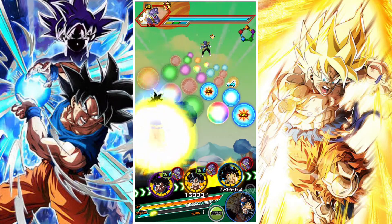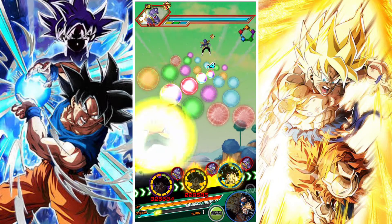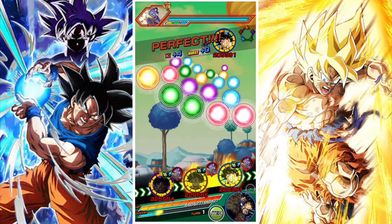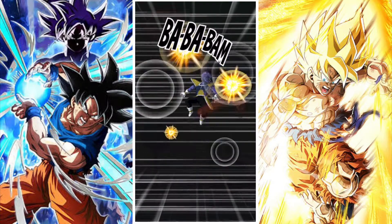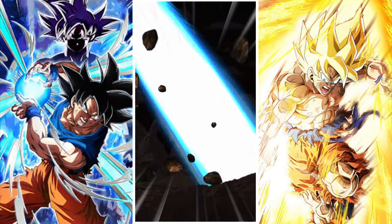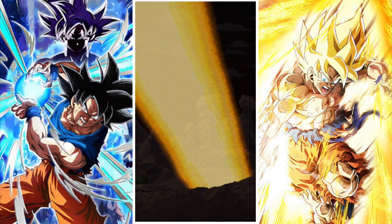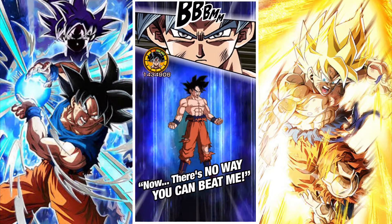As with the previous stage, you kind of ramp up as you go along in this event. In the previous stage it started with fighting Nail, then you fought Piccolo who assimilated into Nail, or Krillin and Gohan, then Vegeta, and then Goku in all his different phases.